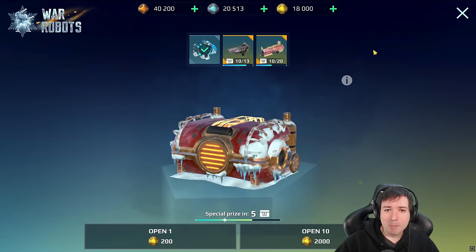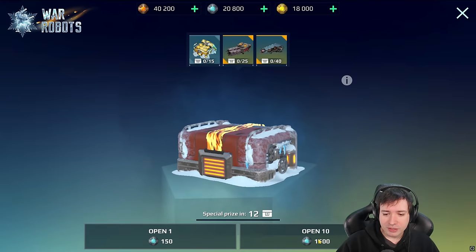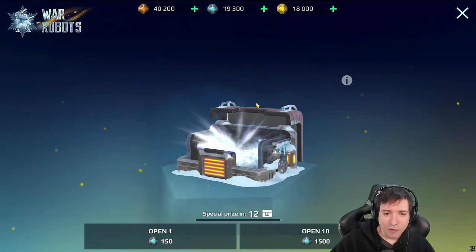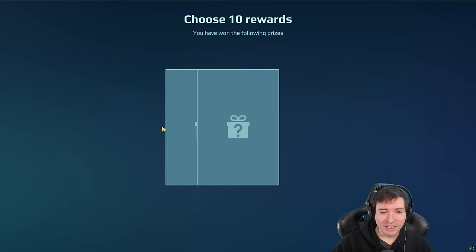There are the 600 blue coins that have now been added to the account. So now we can go ahead and open the blue ones, which also include a couple of golden ones after 15 openings. Let's open 10 at once — I'm not going to do them separately, but I can unfold each card.